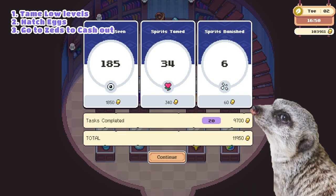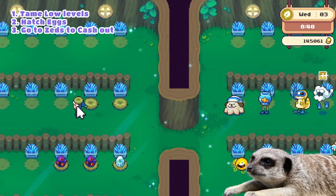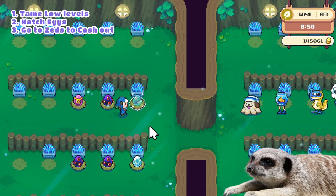Look how much you can earn by taming a lot of low-level spirits in a day! Hatching eggs from the spirit barn also counts towards taming, so if you don't want to actively tame and banish every day for income, then you can just upgrade your spirit barn and hatch some eggs.